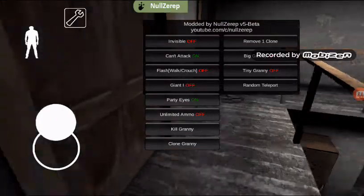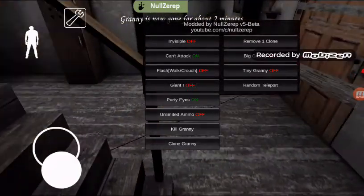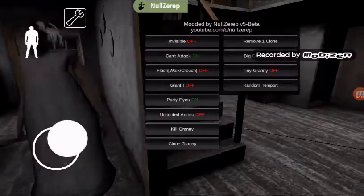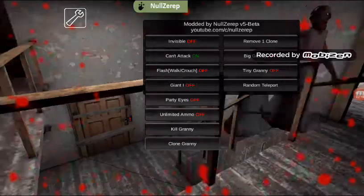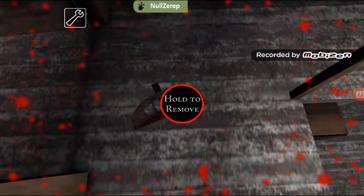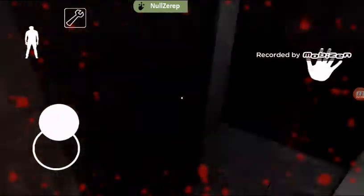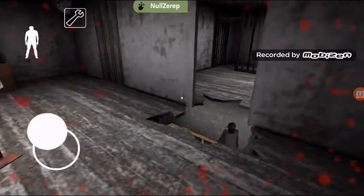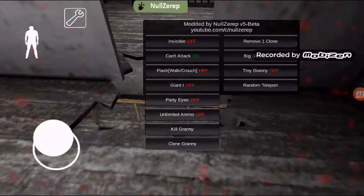Oh yeah, check this out! Why did it run into me? That's creepy. Go go go go go! If you have the mod, just random teleport — it's easy. Ready guys to random teleport? I didn't do a problem.